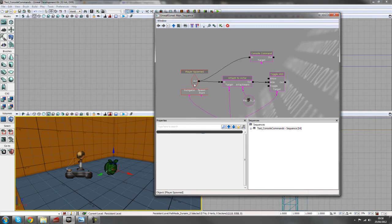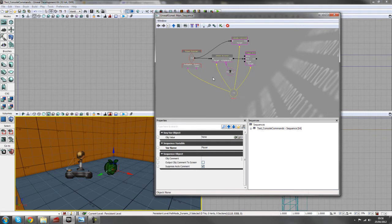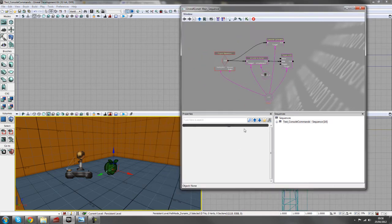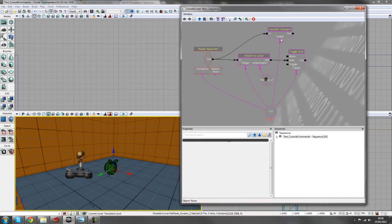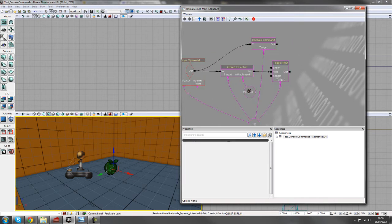Add the console command, plug it in, and the target will be the player. In this console command, we want to add 'set speed 2.0' — this changes the player speed. You can make it less than one for slower movement, like 'set speed 0.5' for half speed, but for this setup I'm choosing twice the speed to add variety to the gameplay.